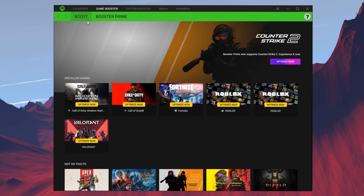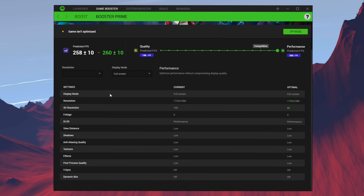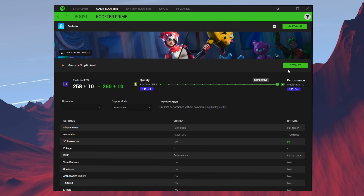In Booster Prime is where you boost the game settings. Go into Fortnite — once it's open you can see the estimated FPS, which is 258 for me. There's a bar where you can slide how you want the game's quality to be. If you want more FPS, go all the way to the performance side; for mid-tier, leave it in the middle. It tells you how much FPS you're gaining — plus or minus 10. Dragging to quality drops FPS from 258 to 196, but all the way to performance brings it to 260. It shows what it's optimizing — for example, 3D resolution down to 80. Press optimize and it applies your game settings.